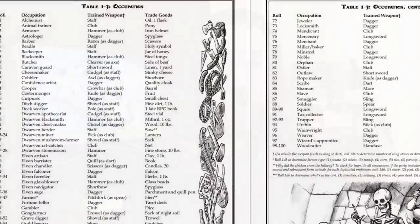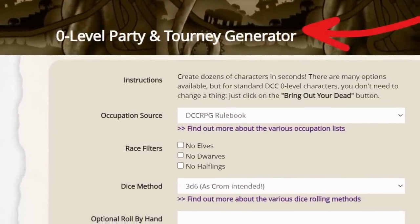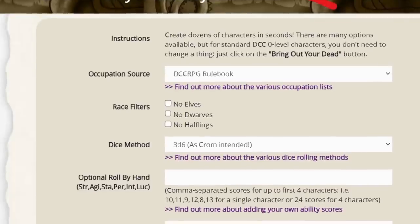There are 100 character occupations listed in the core book, and GM willing, you can totally just pick whatever occupation you like — especially if you have your heart set on playing a dwarf or elf. You could even make up your own occupation easily since they're just a name, a weapon, and another piece of equipment. If all that random generation feels tedious, it's actually quite fast and entertaining — but if you want it even faster, use purplesorcerer.com to instantly create entire parties of level-zero or higher-level characters, or just automate a bunch of the otherwise random elements of DCC.